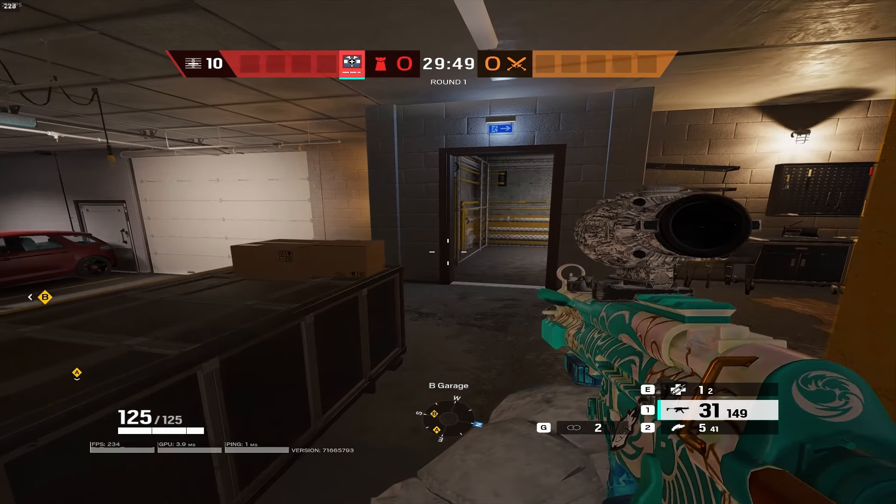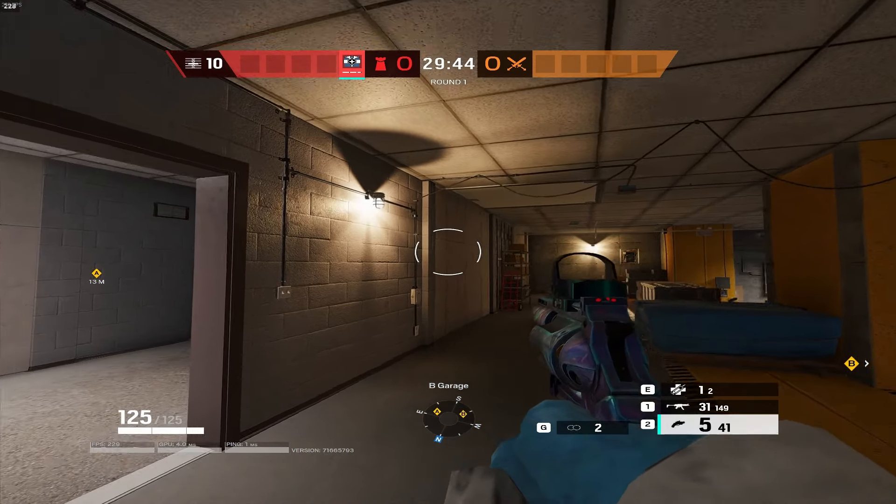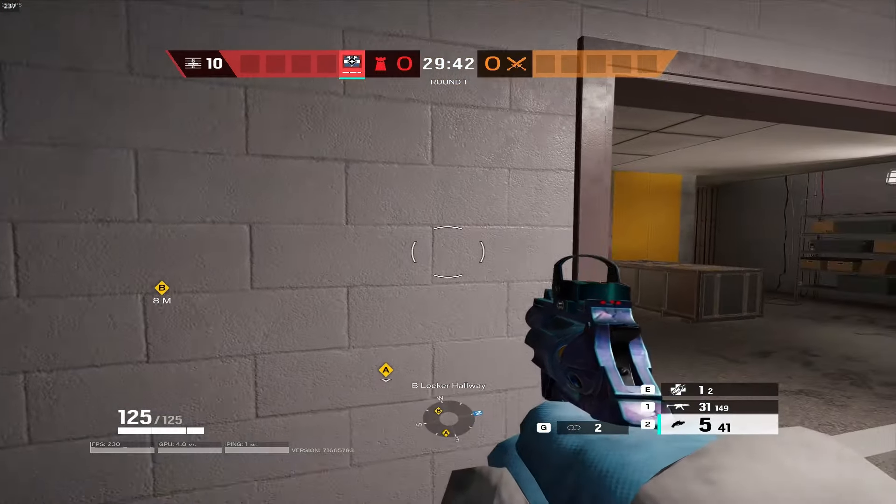For this first tip, I'm going to take you into Consulate and we're going to be in Garage. Consulate is an amazing map if you truly do learn it, and I'm going to demonstrate why right here.